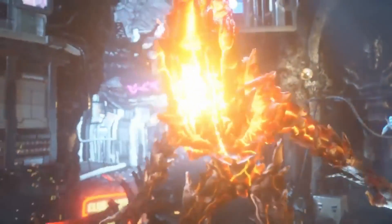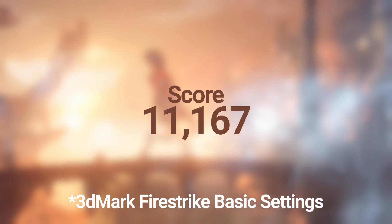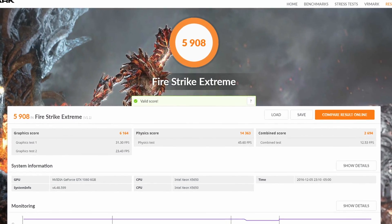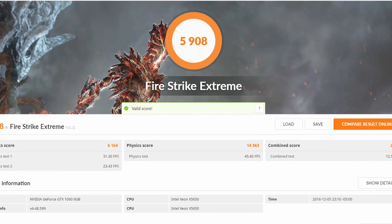Let's get into the synthetic benchmarks. I started with the fan-favorite Fire Strike, getting a score of 11,167 with the standard version. Using the full version for Fire Strike Extreme at 1080p — which normally runs at 4K — it taxed the hardware a bit more, giving me a score of 5,908.